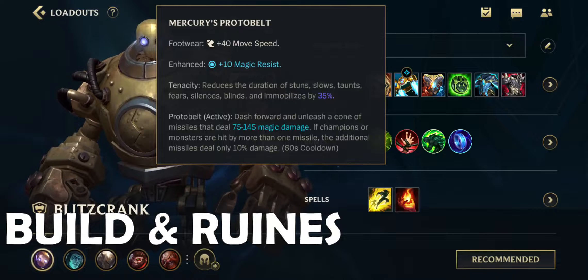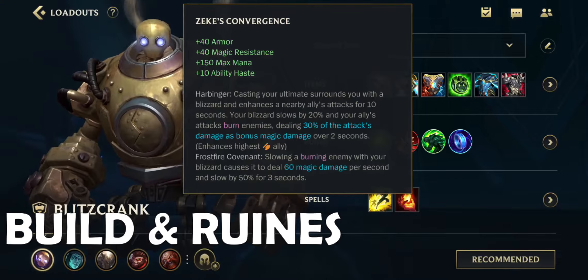Second item, Mercury's Protobelt. Reduces the duration of stuns and slows, and provides a dash to catch out an enemy. Third item, Zeke's Convergence. Gives you armor, magic resist, and enhances your ally's attack damage when you use your ultimate.